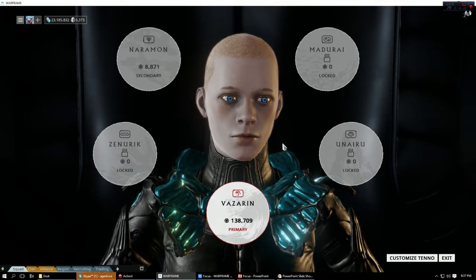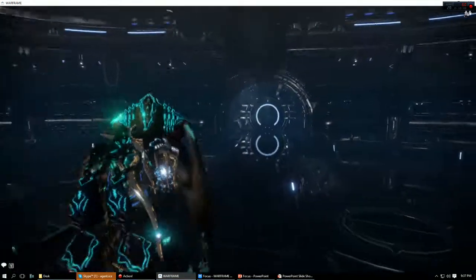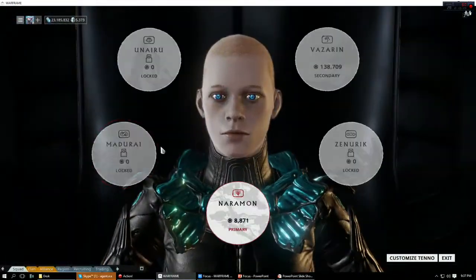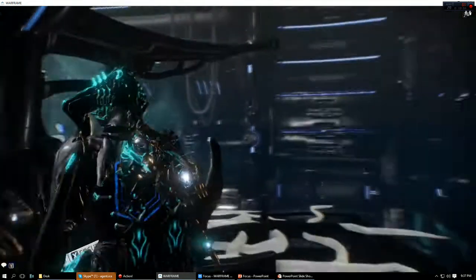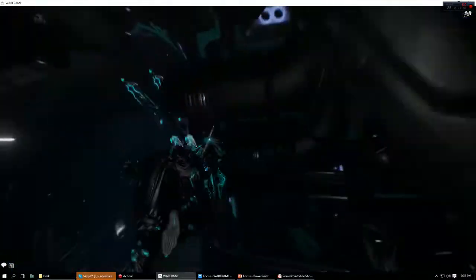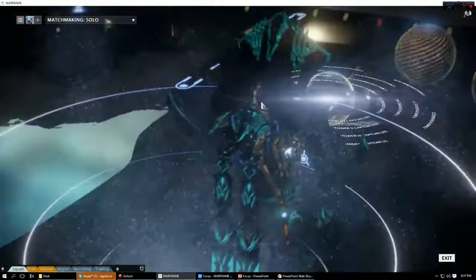Also, when you first talk to your Tenno, you'll get a little pop-up that tells you how much points you can get for the day. I've barely gotten any of mine — 75,000 is the cap and I've only gotten like a couple hundred. Let's go to the ship and do a T1 capture.